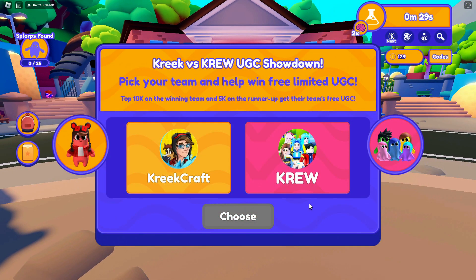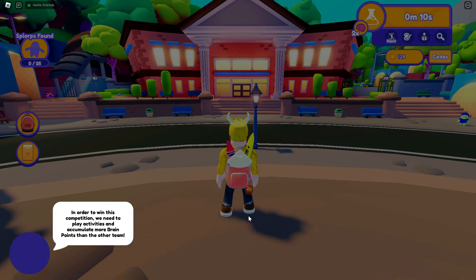You have to wait for the event to end to win the free items in the game. To earn the free item, you need to choose one of the two teams. If the team you choose wins at the end of the event and you are among the top 10,000 people, you will get a free item. If you are on the losing team and among the first 5,000 people, you will still win a prize. Good luck and have fun, guys!